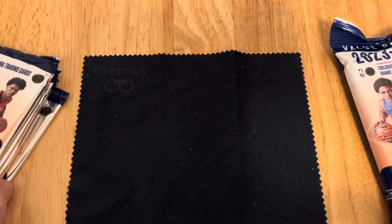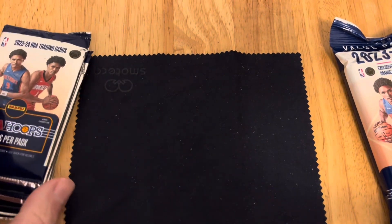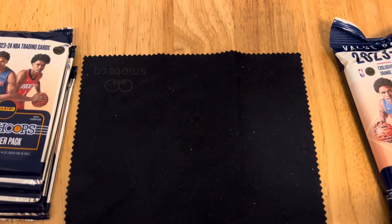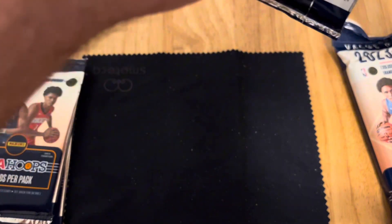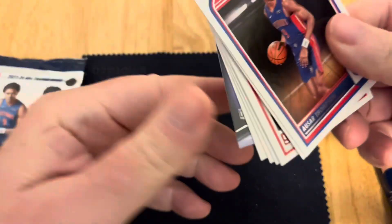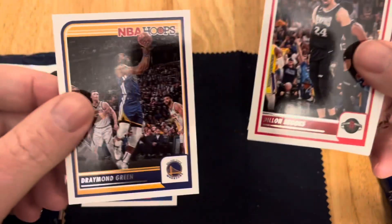It has 30 cards, and then I have four packs of NBA Hoops, eight cards per pack, 32 cards, and I want to see which one has the best cards. All of these have their special specialty that you can get. I think the little packs have red and blue parallels you can pull, and the fat pack has green and I think a purple.